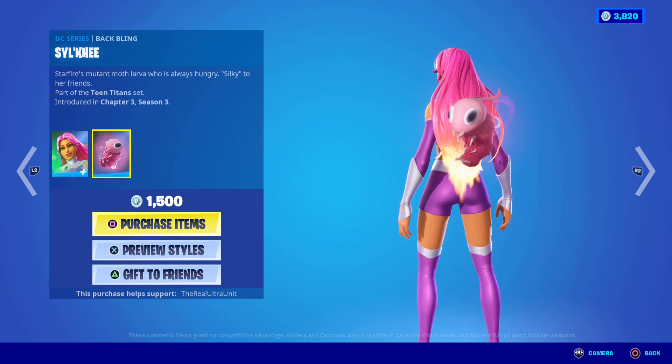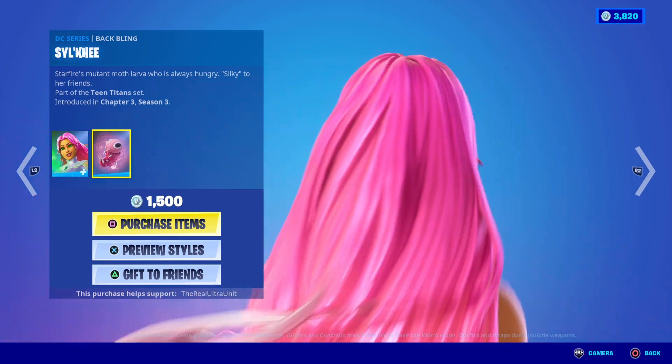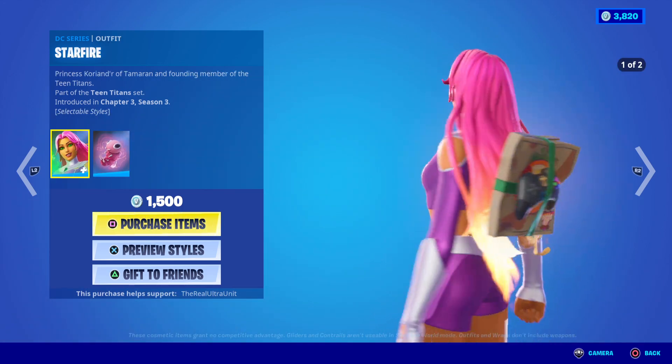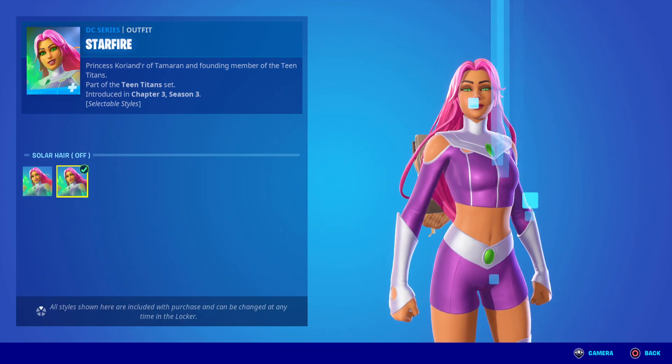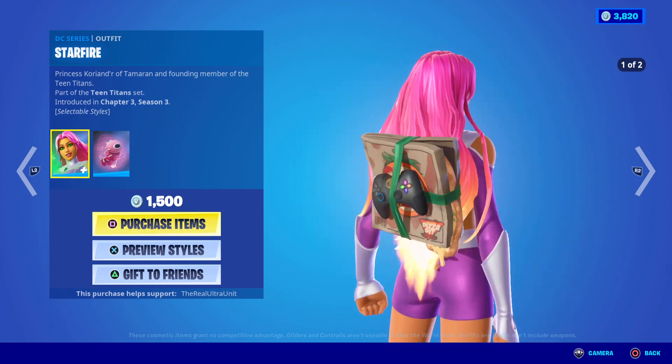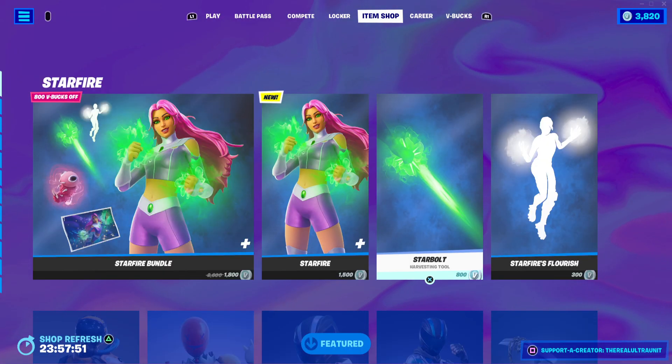She's 1500 V-Bucks. She comes with her little silky back bling — the little cute alien worm thing that she has in the show. She's a really really cool skin, I like her a lot. She has two styles: you can have her with or without the glow on her hair, which is part of her style. I don't know why you would want to take that off.